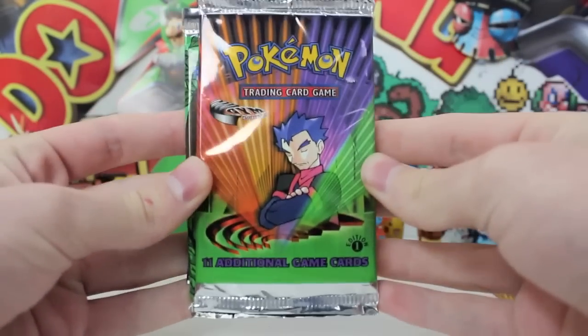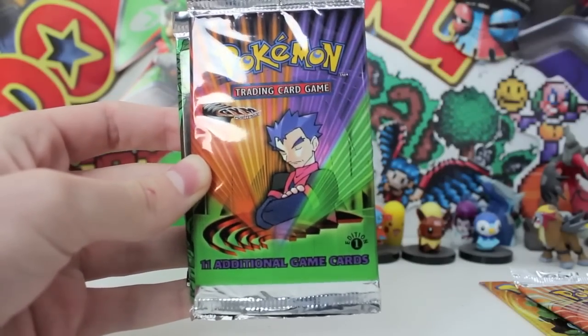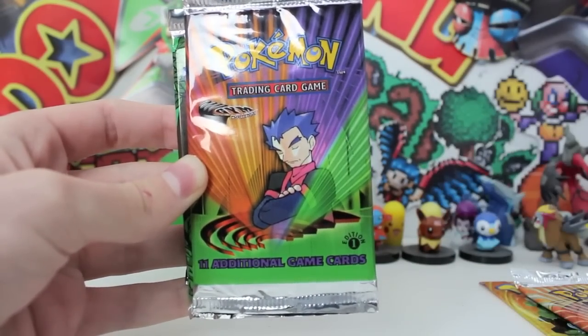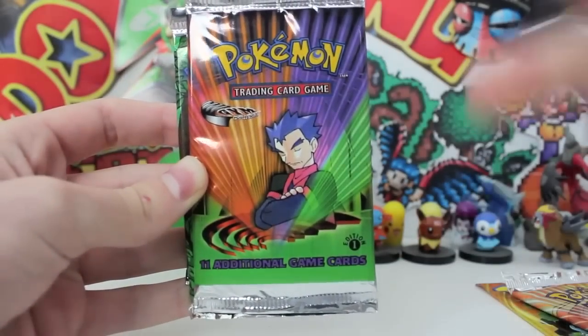Then we got the Koga boost pack. Now this is Gym Challenge — it came out right after Gym Heroes — and this has some badass cards in it, like there's Charizard. Oh, this one also has Electabuzz in it, but yeah, the artwork on these is so cool.